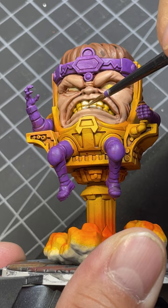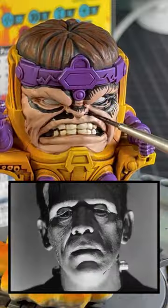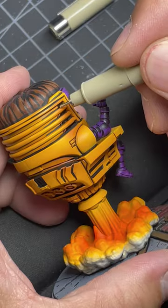Next I bring out the face and the teeth. For the inking I want to capture some creepy lighting on his face. You can also use a fine point ink pen.